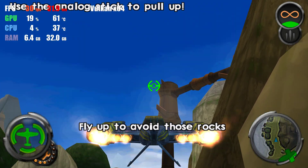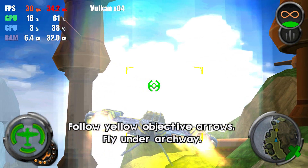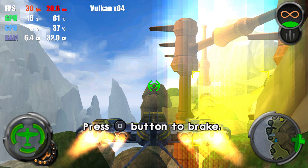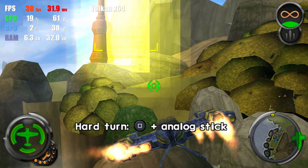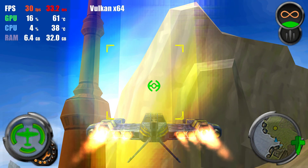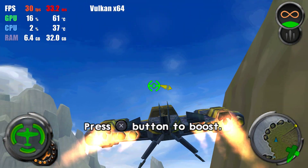Look out for those rocks! Okay, now the yacht controls. Turn toward that archway for me, Jack. Careful now, use the airbrake to slow down. Make a hard turn around that pillar. Hit the airbrakes and bank. Good. Now let's stress the boosters.